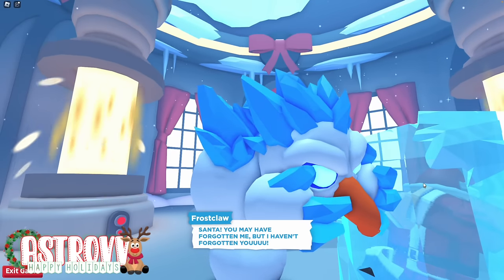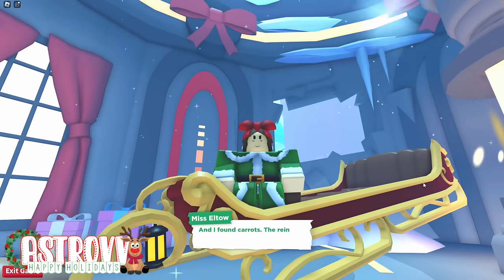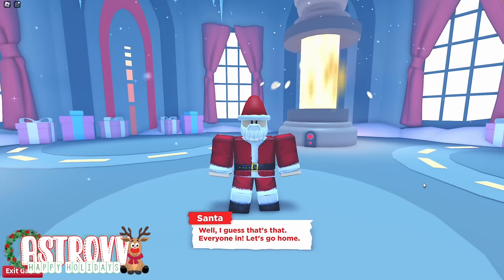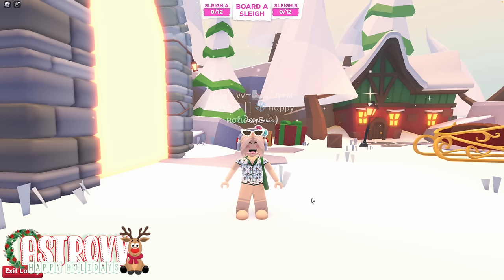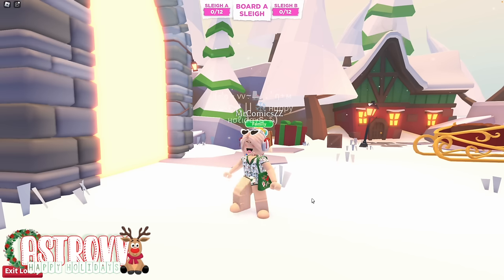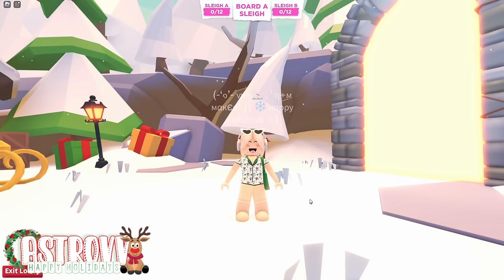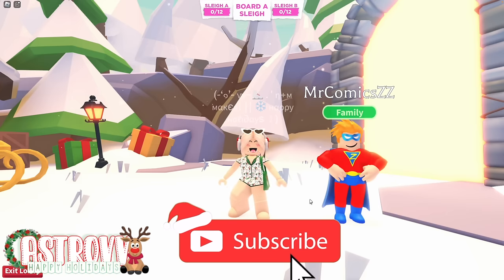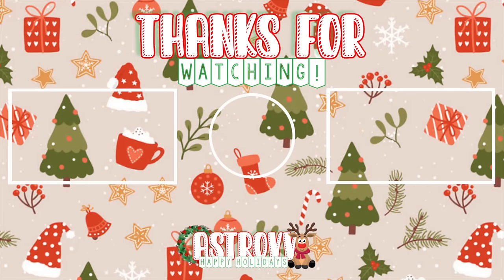We have now defeated Frostclaw! Ms. Elta has come to save us, after Thistlebeard also tried to help us get Santa out — and he also revealed his real name, which was very, very funny. Just want to let you guys know: if you win the game with the Christmas egg that you collected during the game, it will stay in your inventory. You can get as many as you want — you can play as many times as you want. Thank you so much for watching today's video! If you enjoyed it, please hit that subscribe button, turn on post notifications, give a thumbs up, and leave a comment answering the question of the day in the description. Have a great day or night, and enjoy the update. Bye!